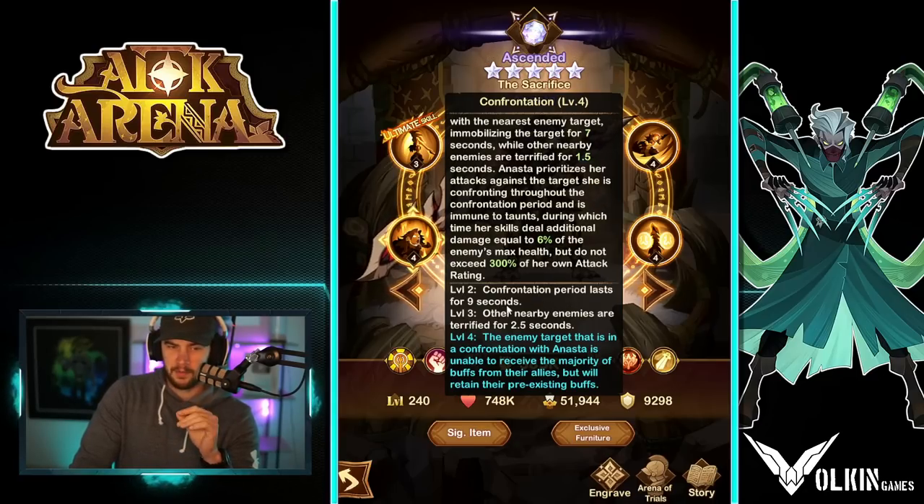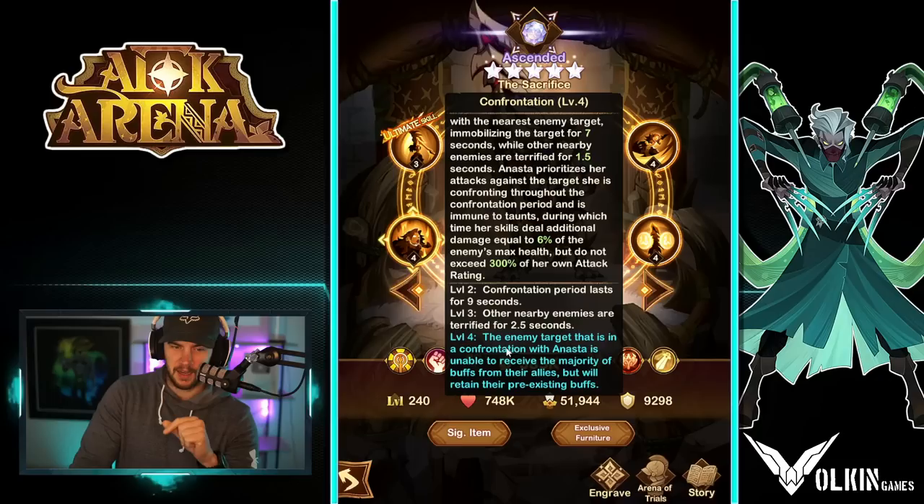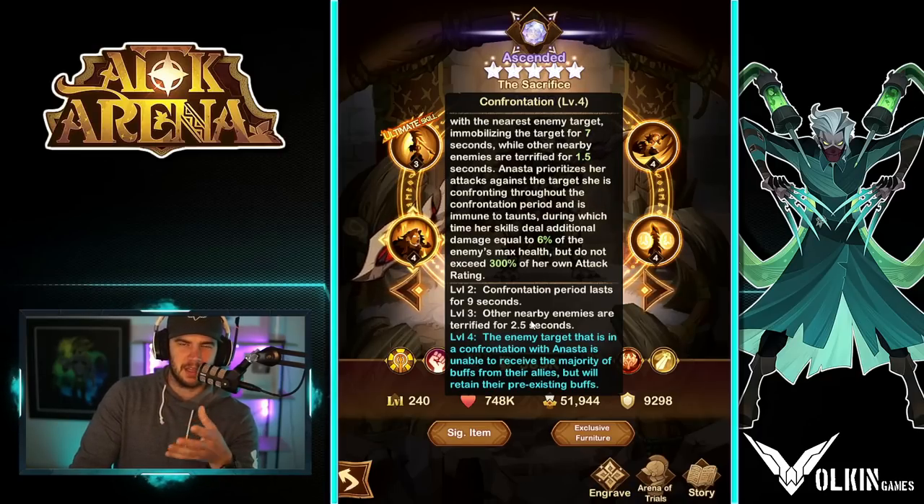At upgrade level, we get the confrontation period extended to nine seconds and 2.5 seconds for the terrify on nearby enemies, which ain't too bad. And then the enemy target that is in confrontation with her basically won't be able to get buffs — unable to receive the majority of buffs. They always say 'the majority' and I'm not sure what's exempt from that, but yeah, that's what that is.